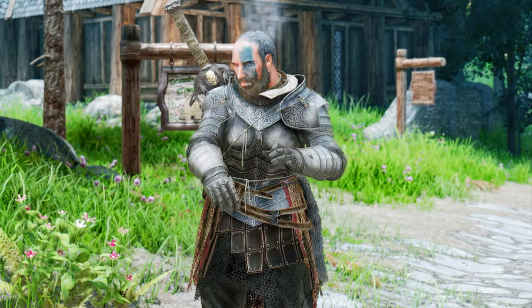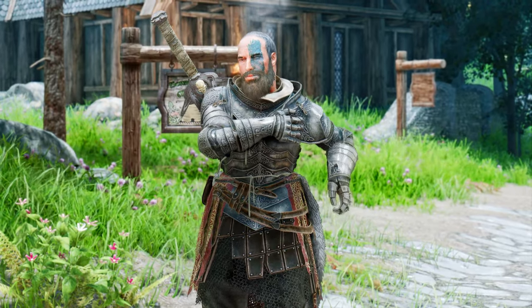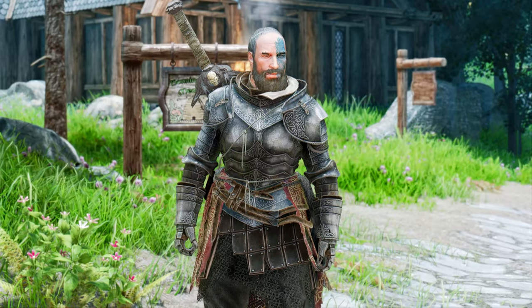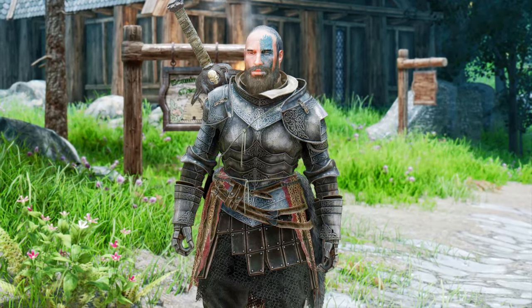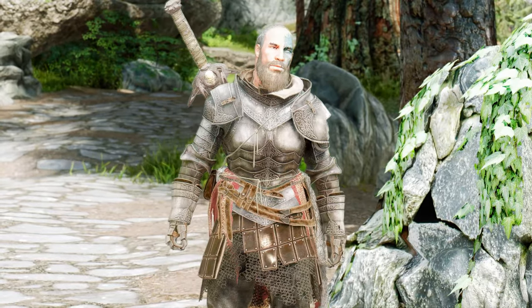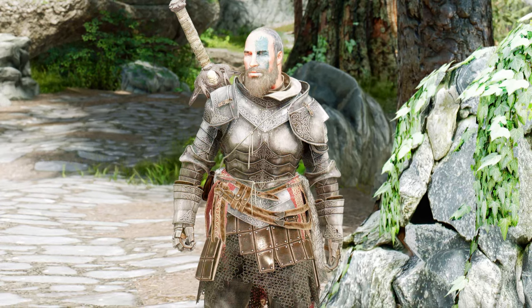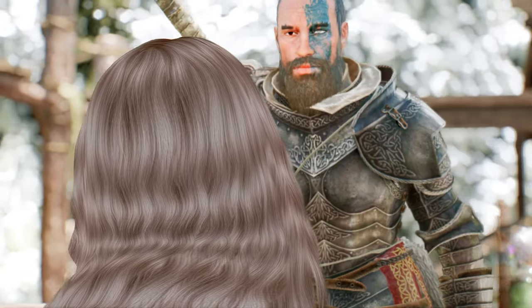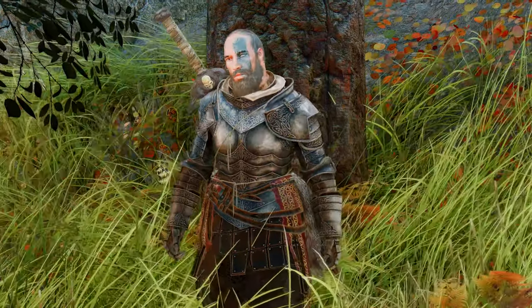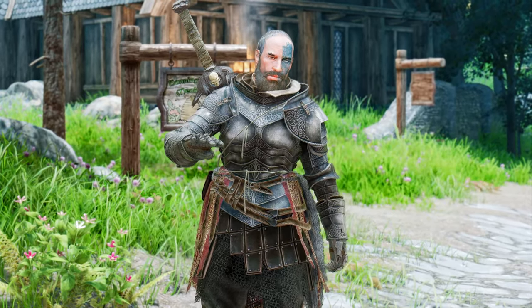You'll see your character checking their armor, rubbing their shoulder, scratching their head, folding their hands in different ways, looking around curiously, and naturally shifting their body weight from one leg to another. There's even a special idle animation that plays when your character is well-rested, or has the Lover's Comfort or Father's Love perk. You'll see your character swaying around beehives, adding extra immersion to your gameplay.